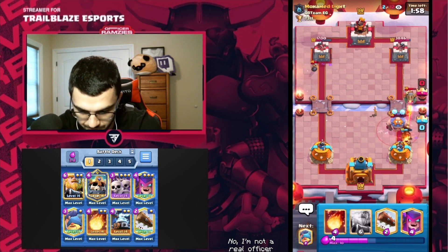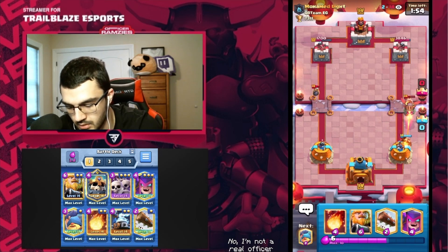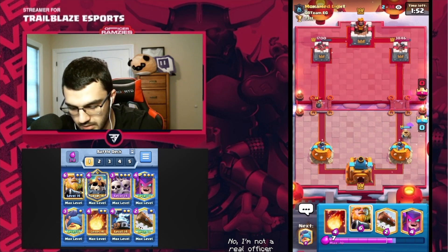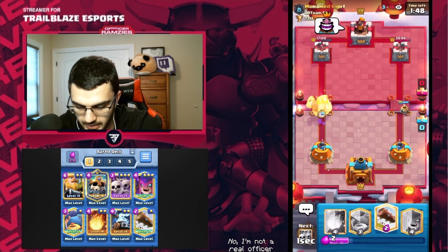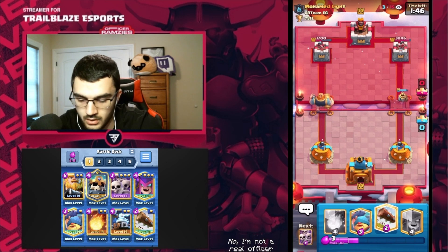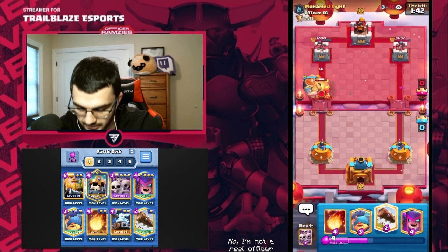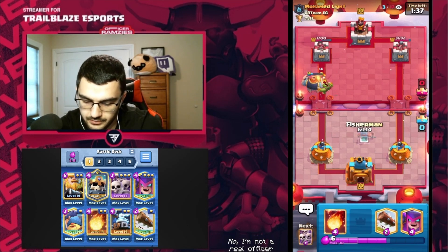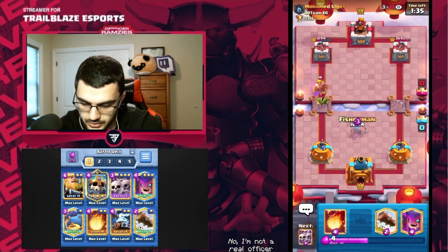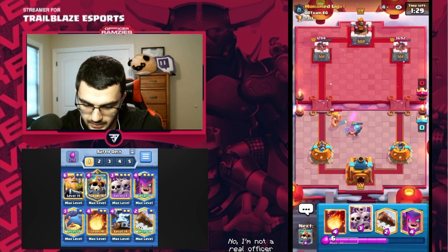Great damage on that side. He doesn't have the Inferno Dragon, which tells me I can go in with RG here. He might have Cage... he doesn't have Cage... he does have Cage. Okay, so maybe that's one shot — it is one shot, that's fine, that's all we need. We're not going to be greedy here. Maybe he uses the ability — he doesn't.